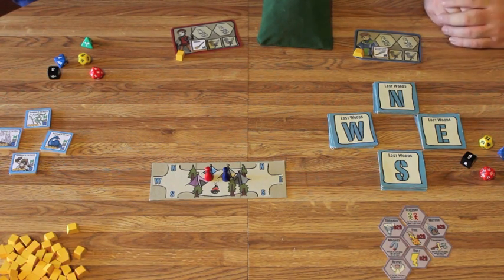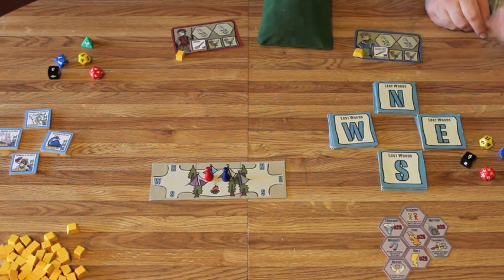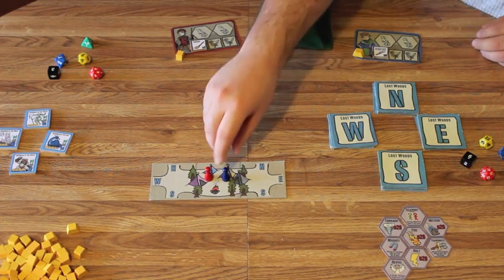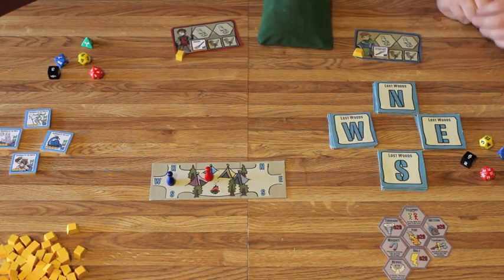The way that the turns work in this game is there are three steps: move, explore, and then attack. I'll go first, and I'm going to move one space here, and then I'm going to explore north.